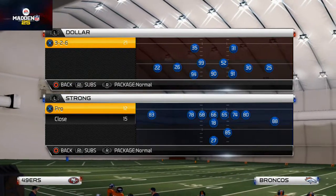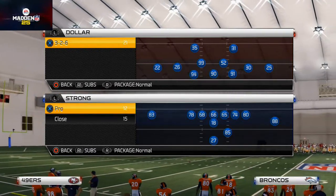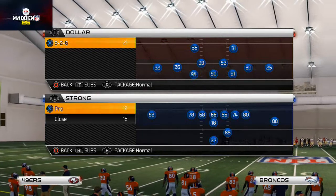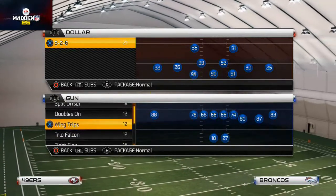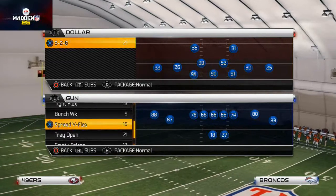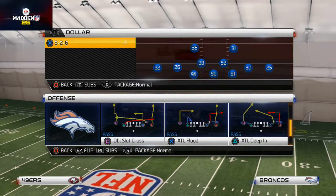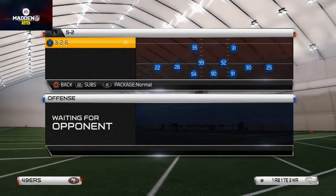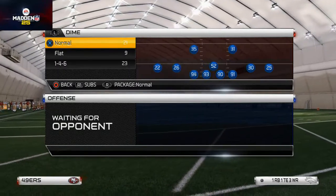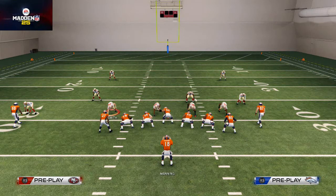Welcome to today's video. We're going to be teaching you how to make money plays in Madden. We'll be discussing how you can make a play that beats man and zone, setting yourself up for success based on different route trees and coverages. We're going to use a very simple concept that you can apply out of any play — we'll be using the Empty Falcon formation and the ATL Deep In play, focusing on how to use only hot routes to make money plays.